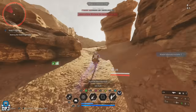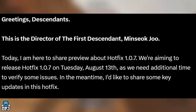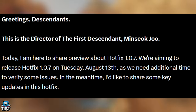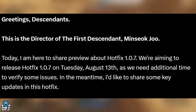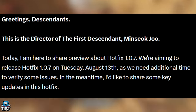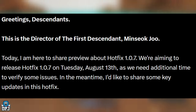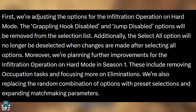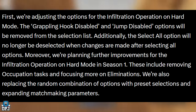They dropped this earlier today — I woke up to the notification on my phone via Twitter. The director of First Descendant says: 'We're aiming to release hotfix 1.0.7 on Tuesday, August 13th as we need additional time to verify some issues. Firstly, we're adjusting the options in the infiltration operation hard mode — the grappling hook disabled and jump disabled options will be removed from the selection list.'